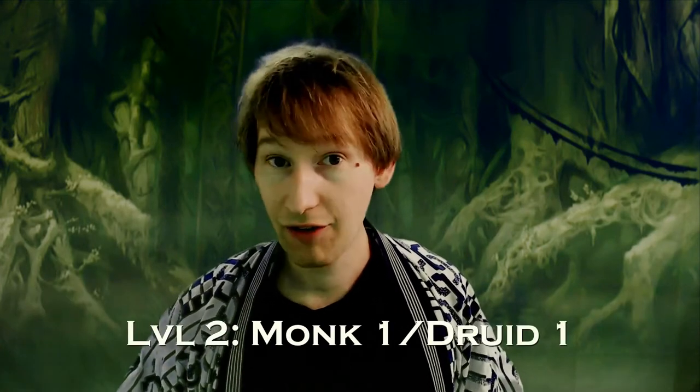At level 2 we take a level in Druid. As an avatar in training, we've been getting more in touch with nature and can now draw on its power. For cantrips we're going to pick up Shillelagh, which means we can use Wisdom for attack rolls — increasingly important as we level up. Our quarterstaff now deals d8 magical damage, which is great against creatures with resistance to non-magical damage. This also means characters who sacrificed some Dexterity won't need to rely on Dexterity for attack rolls. Thorn Whip is also nice for forced movement, and Guidance is great for calling on the experience of our ancestors.